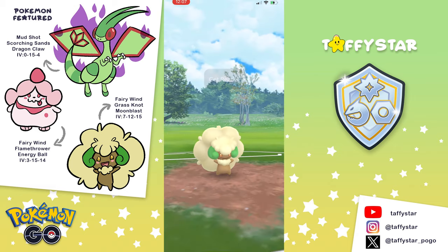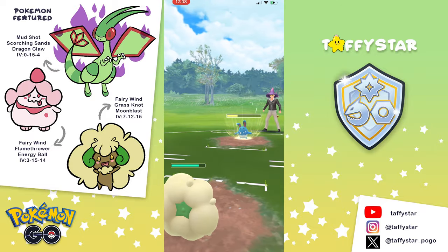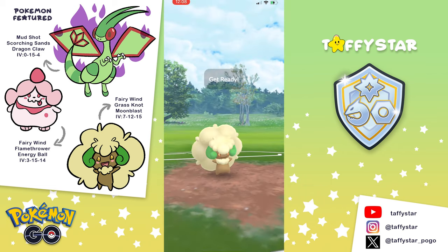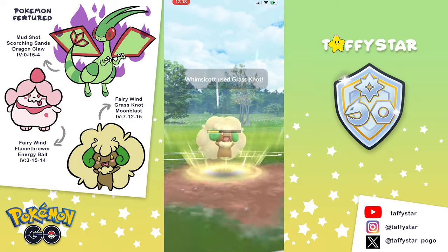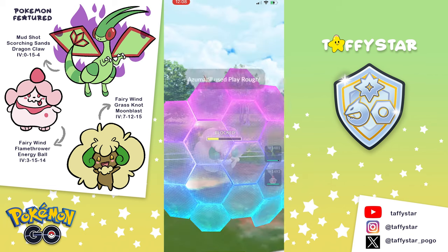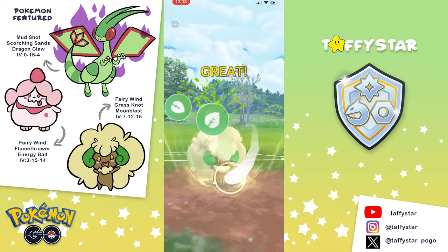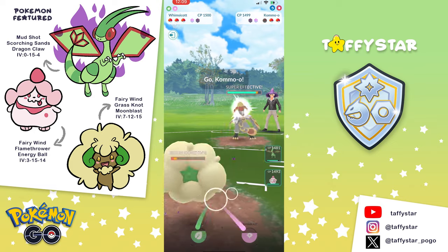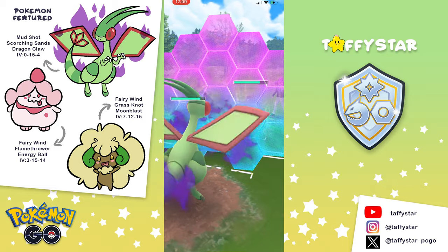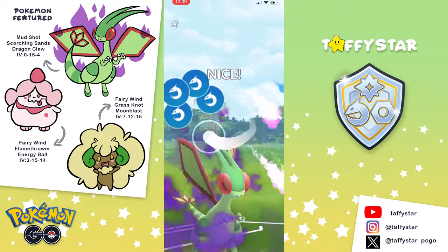Both teams are slightly weak to Alolan Sandslash, but it's manageable. The first team is going to be Shadow Flygon on the lead — I found it to be one of the best leads for what I was seeing. For the save swap, I'm using Slurpuff with Flamethrower and Energy Ball. Usually Slurpuff will draw out a Steel-type, and that's why we have Flamethrower. Sometimes it draws out Turtonator, and that's unfortunate — they'll farm you down. But at least you get the Fire-type out of the way so Whimsicott has potential in the back to sweep.